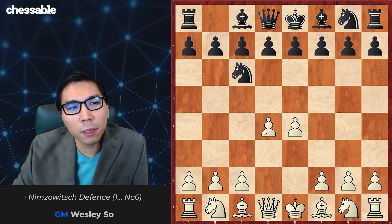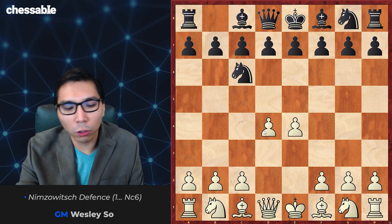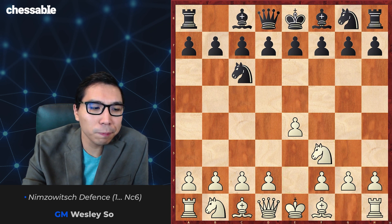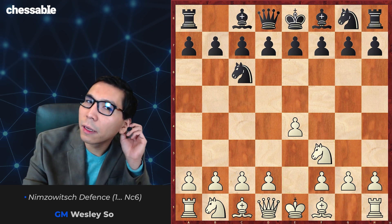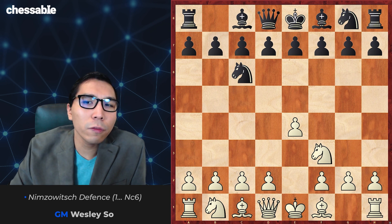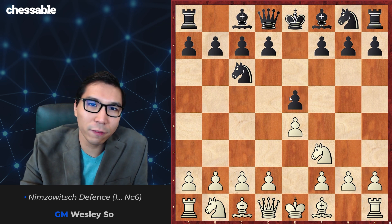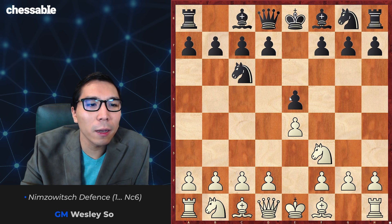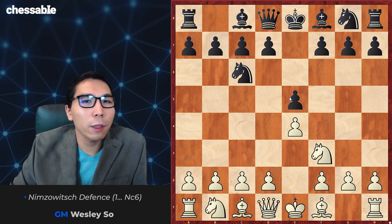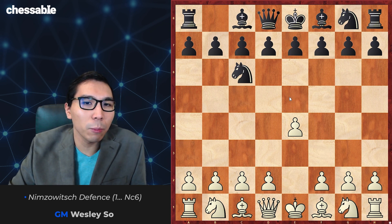The idea is not to refute black's opening per se, but we just want to gain control of the space and take control of all the crucial squares d5 and e5 if black lets us. I want to mention the move Nf3, which has been recommended in many opening books. It's a decent move, but the reason I'm not recommending it is because black can reply with e5, transposing to mainline e4 e5 theory — which is fine, but I feel Nc6 is a subpar move and we should be able to exploit it.